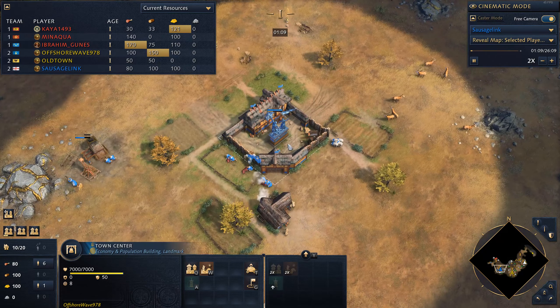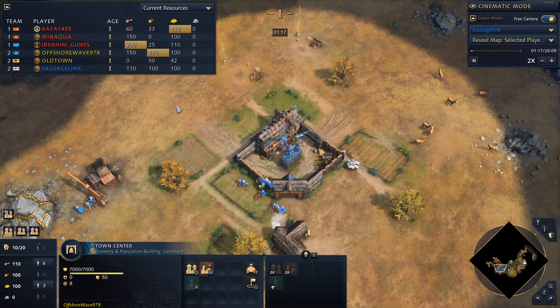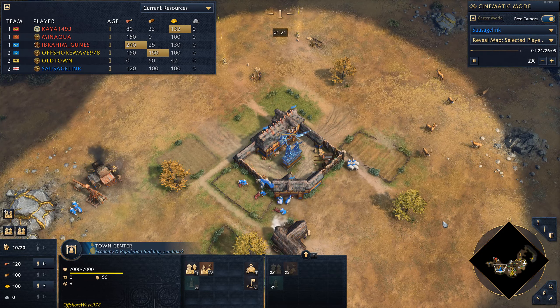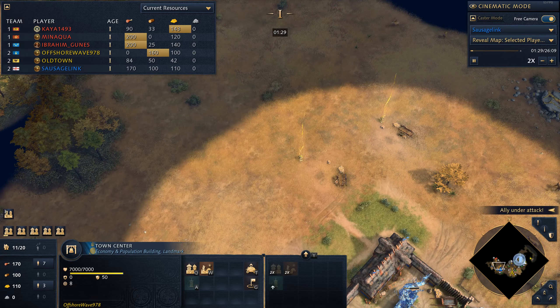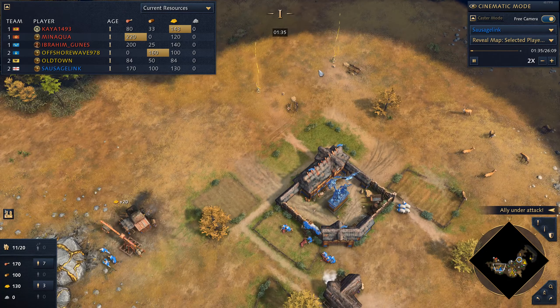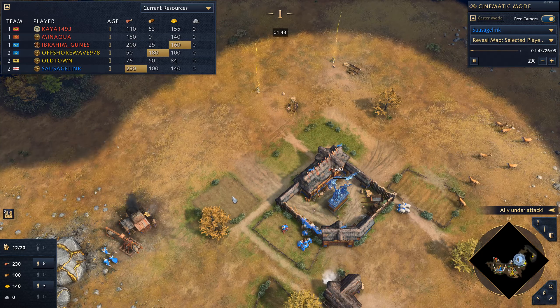Hey everyone, good to have you back once again. We've got that aggressive map here, Mountain Clearing. It's so tight spaces here — there's just nowhere to go. And look at how close the relics spawn. I can just see them, tantalizingly right there, just waiting for me to hit the Castle Age.